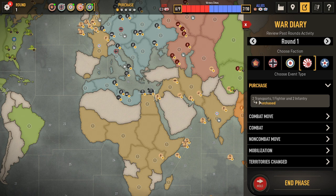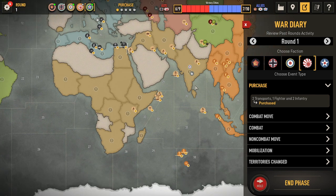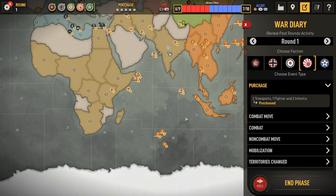If they stick with a three transport buy, then I go KJF. He did choose to use his carrier and battleship to take out my cruiser, so his battleship was able to absorb any hits — so he did not lose anything.